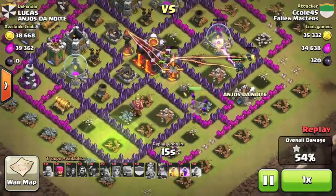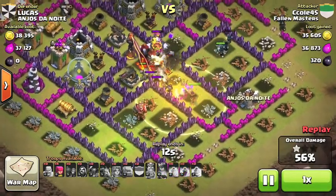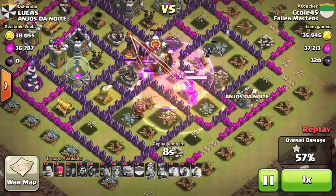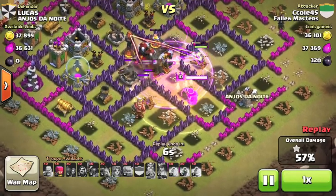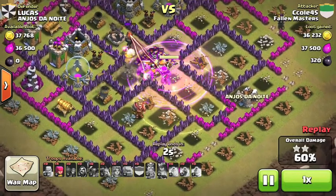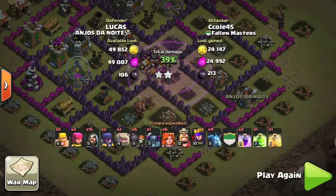I have 2 spells left — a Heal Spell and a Rage Spell — and we're gonna see if I can put those to good use. I see my Queen, I put her on Ability, drop a Heal Spell to get her to full health, and drop a Rage Spell. This Archer Queen, at full health with the help of the Wizards, is somehow gonna get the Town Hall and get us a 2-star. Horribly executed, but a 2-star.